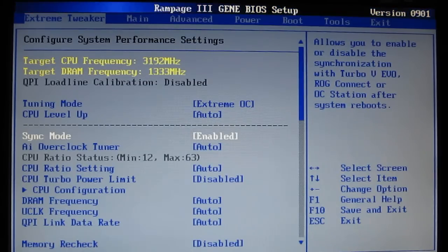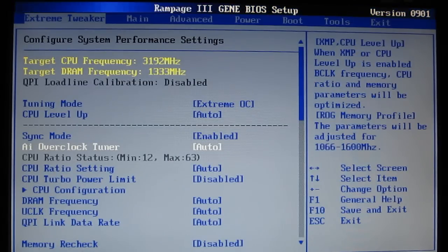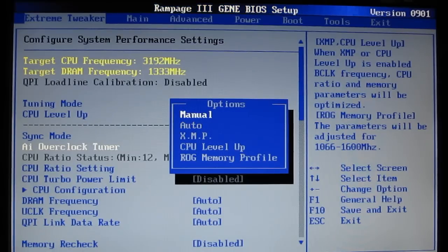You've got sync mode, which is for ROG Connect or OC Station — ROG Connect allowing you to connect into your system and change your setup while the computer is booted from a remote computer. You've got your overclock tuner: Manual, Auto, XMP, CPU Level Up, or ROG Memory Profile. This is going to change your memory profile to your liking. You can set it manually, let it default to the auto settings of your DRAM, use XMP settings, or the settings set by CPU Level Up or ROG Memory Profile.